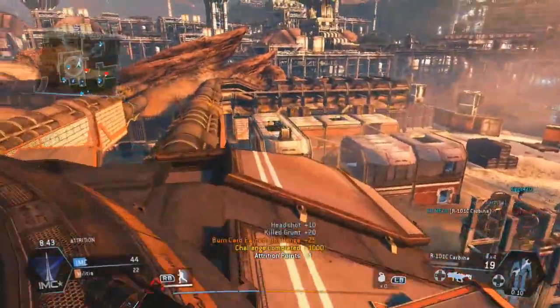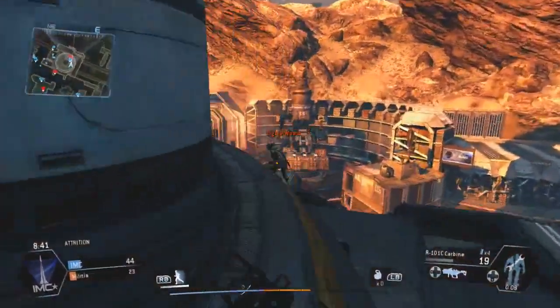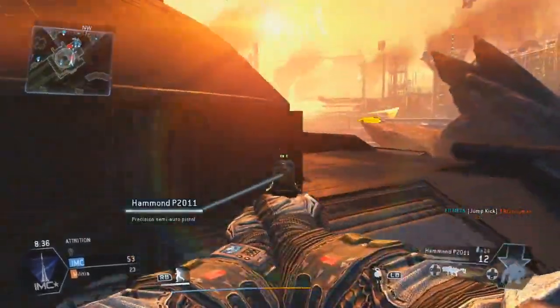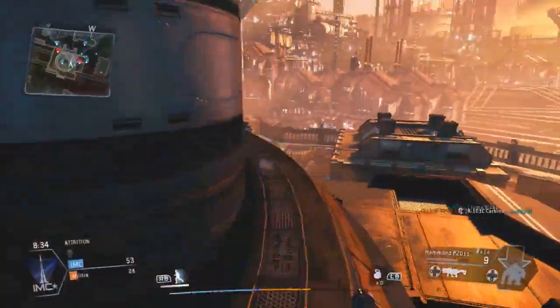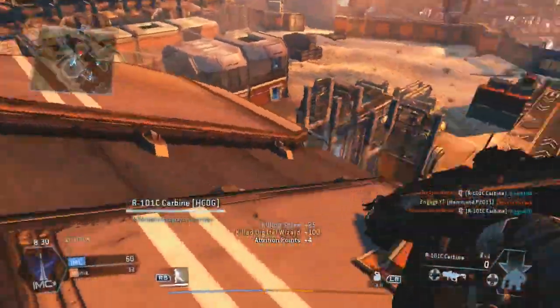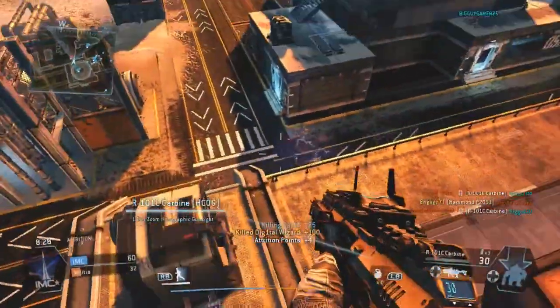Right now there is no private match in the game. I've heard that they were going to add it, so hopefully they will. There is no private match — you can't go on a match with your friends, you can't check out the map names or anything like that. You have to look it up online or play through all the maps yourself.